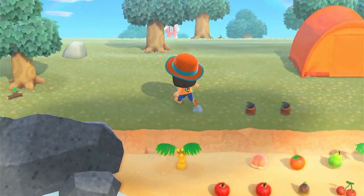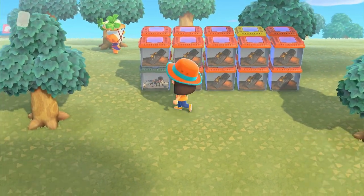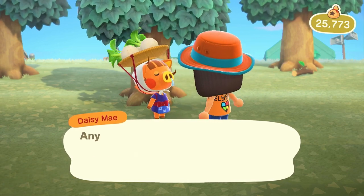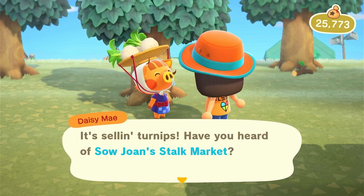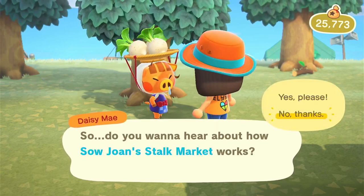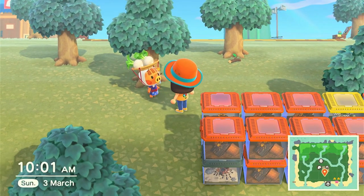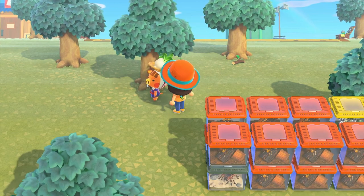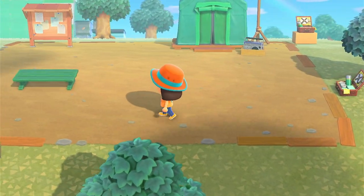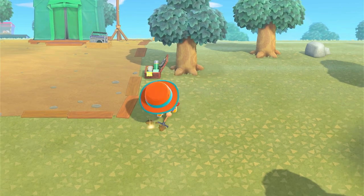I've still got all these wasps to sell. Oh wait - it's Sunday! Daisy Mae is here, but I just paid off my house so I don't have any money for turnips right now. It's probably a bit too soon to worry about turnips anyway, so I may worry about that next week. I also keep forgetting that this time I put the shop to the left rather than the right, just in case I keep the villager homes on the right side.